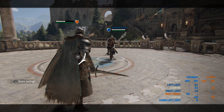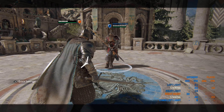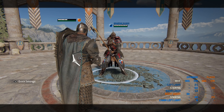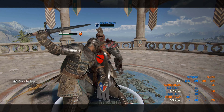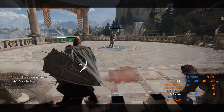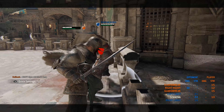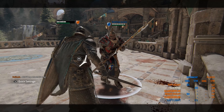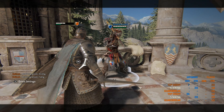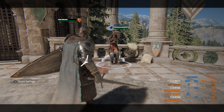Now let's get into his punishes. On a guard break, he's given a side heavy. On a wall punish, he is given a top heavy. However, if he changes his guard while doing this, it won't be guaranteed — so just make sure you don't switch your guard as you do the punish, otherwise it won't be free.